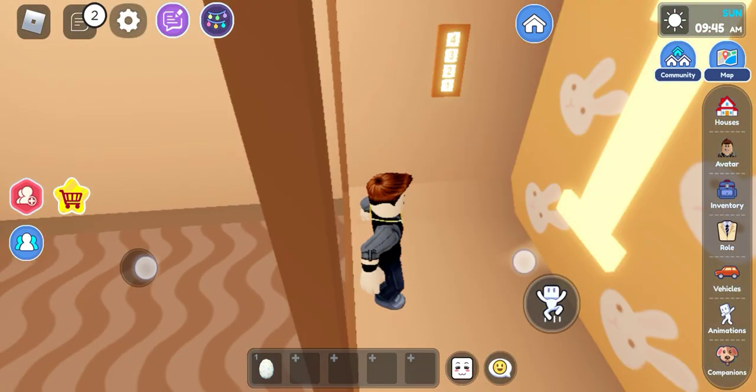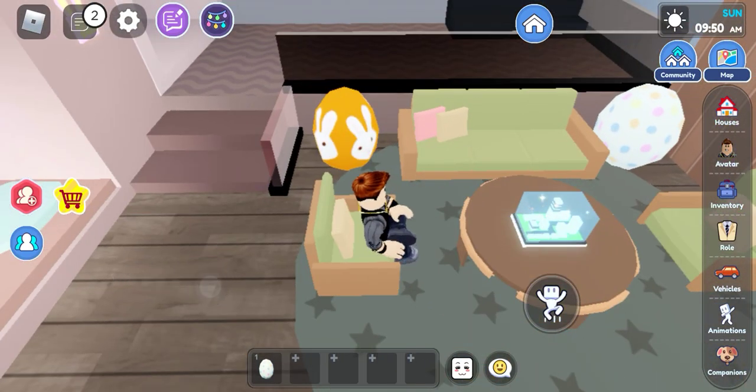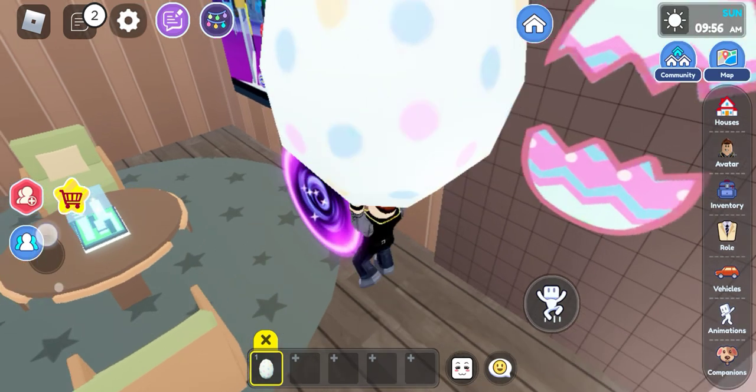What you need to do is go to the second floor, come over to this area, pick this egg up like that, and put it over here. You see — the portal is open now!